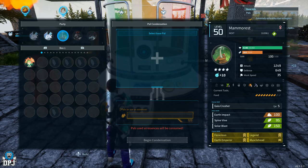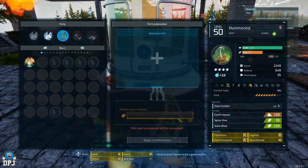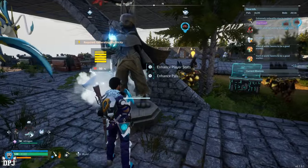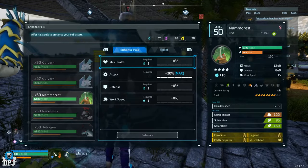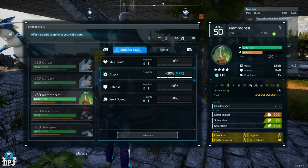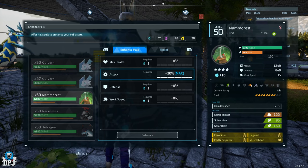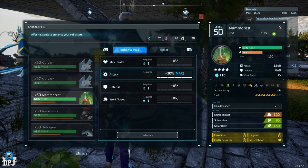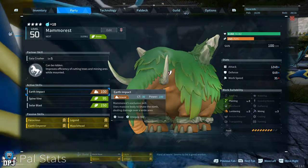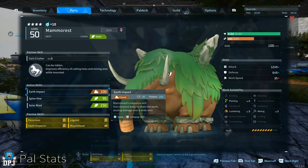Infuse those 116 Mama Rests into your main one using the condensation machine. This gives you that four-star rating and drastically increases the attack value, which is exactly what we want. You can further upgrade this attack using the Statue of Power and those Power Souls, so make sure you do that too. Once this is achieved, make sure your Mama Rest is level 50, fully maxed out, and has his saddle so you can ride him. Then you have what is, in my opinion, probably the best ore farming pal in this game outside of base — it's between this and Astegon, but I prefer Mama Rest because of the quicker cooldown.